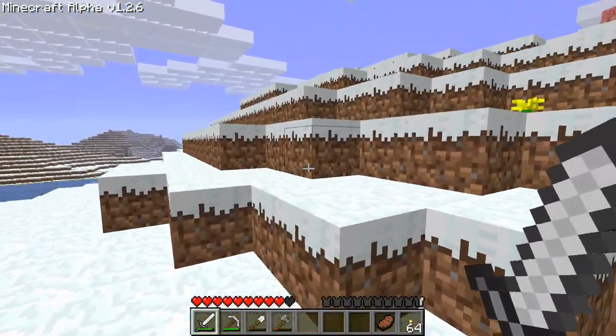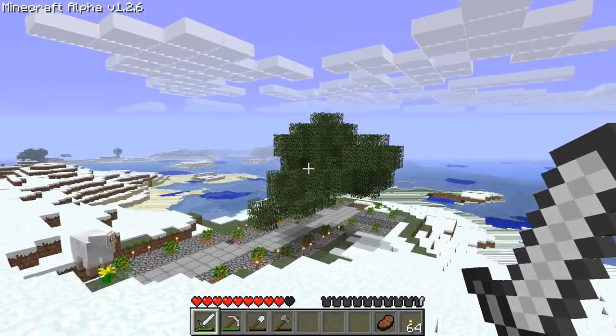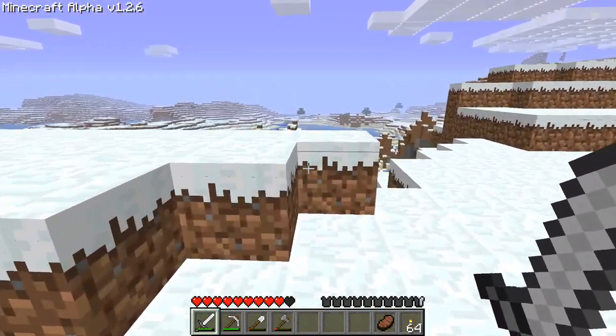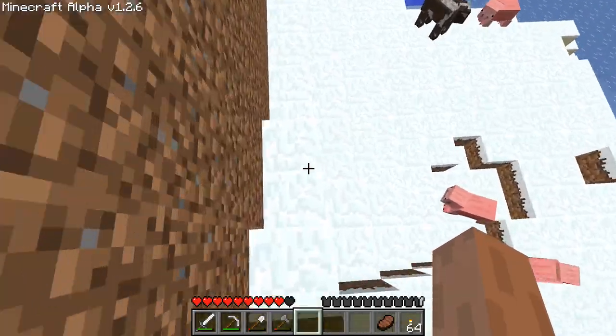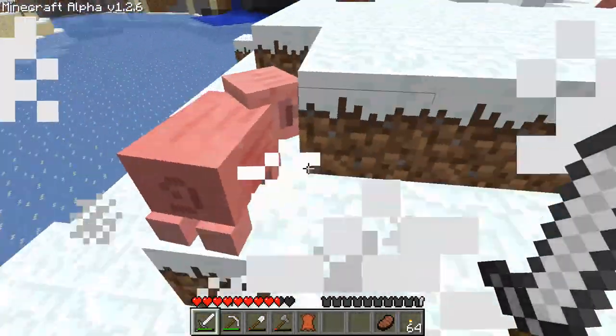I'm going to go get some sand and smelt it, because we're going to put glass eight blocks above every single tree so that it doesn't grow too high. I couldn't decide between high and far, so it's a path.